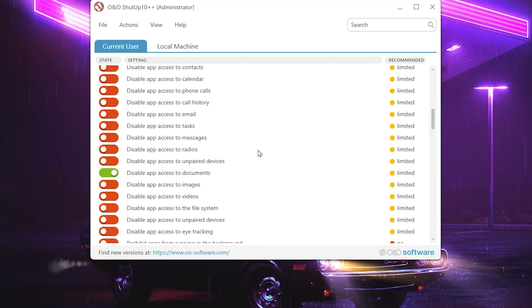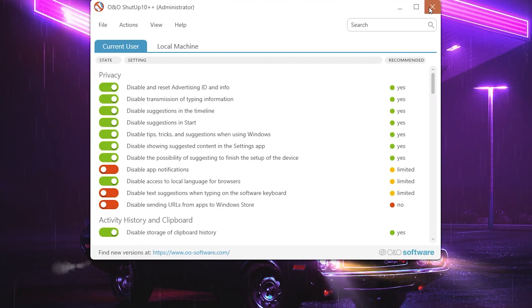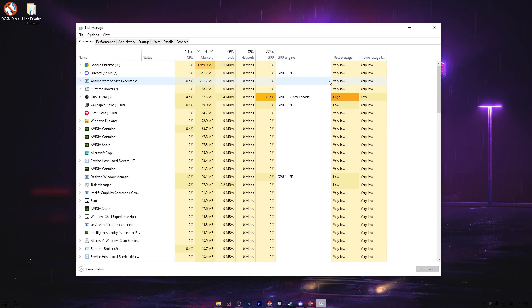After applying, scroll all the way down — you'll see that multiple settings have been automatically applied. You can close the application. You'll see a notification saying some settings require a system restart, so you will need to restart Windows after applying all the settings.